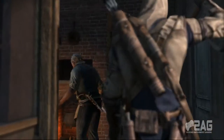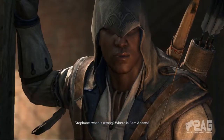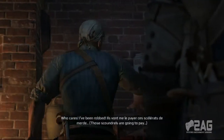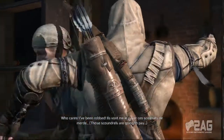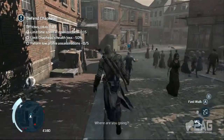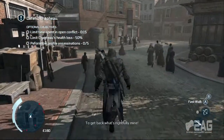That is per open conflict — if you get into open conflict and you get like one second left and then find yourself in another open conflict, it will reset to 15 seconds. Number two, we've got to limit our buddy's health to less than 50 percent, and then perform five low profile assassinations. Let's do this — get back what's rightfully mine.